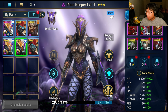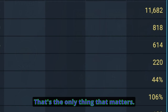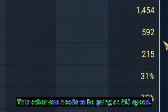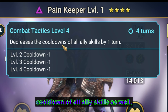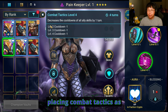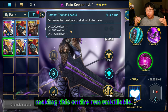Because then we take a look at the Painkeepers — the only thing that matters here is the speed. She needs to be going at 220 speed. The A3s for these Painkeepers decrease the cooldown of all ally skills as well. That's how the other Painkeeper is able to keep placing combat tactics, as well as Emek Trunkheart being able to do his A2 and his unkillable buff throughout the entire run — making this entire run unkillable.